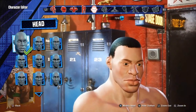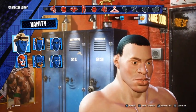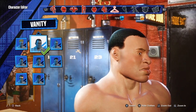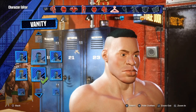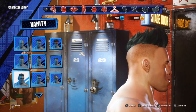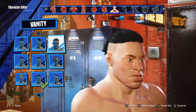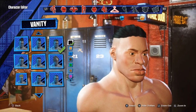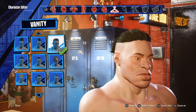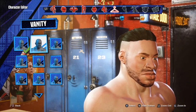Now we're going to go back to the face and go into Vanity, then into hair. For hairstyle they don't have many options for long hair — the only one we really have is the one with the ponytail, the tied-back hair. We're going to select that. I'm going to go with the brown hair color.